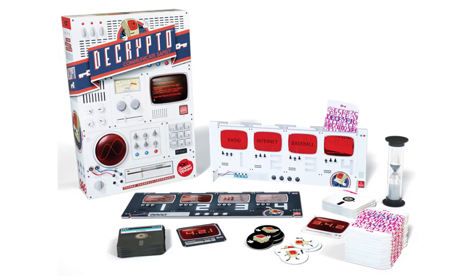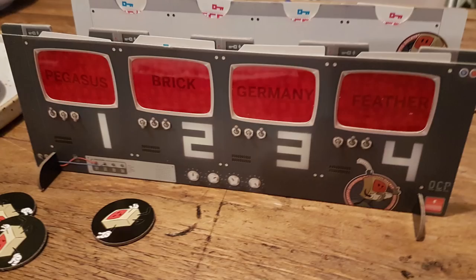Decrypto is a party game that you play on teams. You're trying to get codes across to your team and also crack the codes of the other team. So you're assigned four words for the whole game on your team's side — very simple words — and they are numbered one, two, three, four.